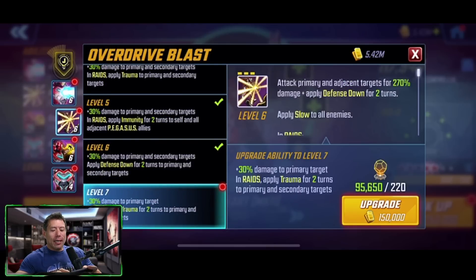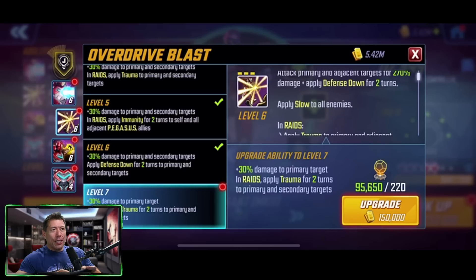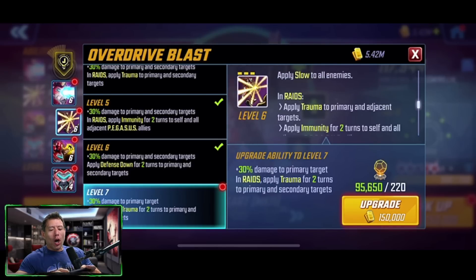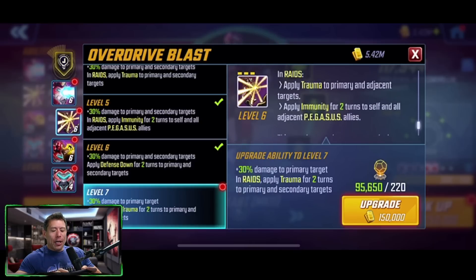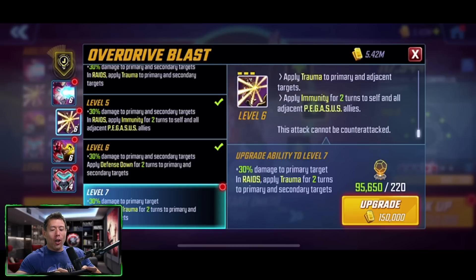The special is a three-turn cooldown. It's going to attack the primary and adjacent targets for 270% damage, applying defense down for two turns, applying slow to all enemies. In raids, you're going to apply trauma to primary and adjacent targets, apply immunity for two turns to self and all adjacent Pegasus allies — so placement will matter. This attack cannot be counter-attacked. The T4 does 30% more damage to the primary target, and in raids applies trauma for two turns to the primary and secondary targets.